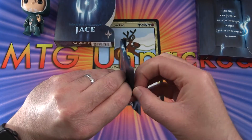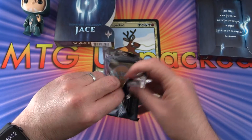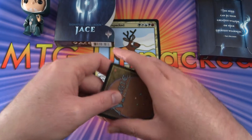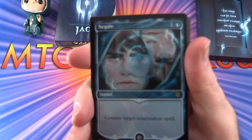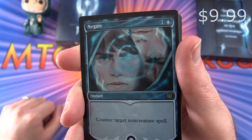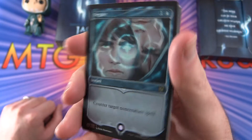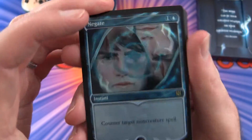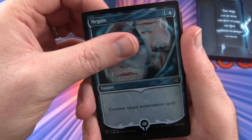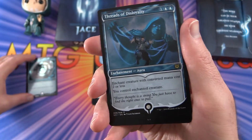Let's crack it open. Fingers crossed we get a nice foil. Oh, I guess this is our foil right on the front here — Negate! Instant for two. Counter target non-creature spell. That sort of looks like the From the Vault foiling they use. Pretty cool — and it feels like it as well. Very different sort of foiling approach.